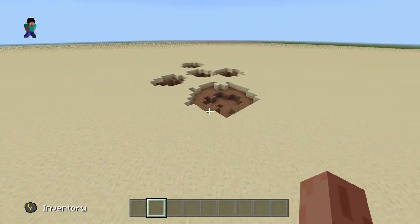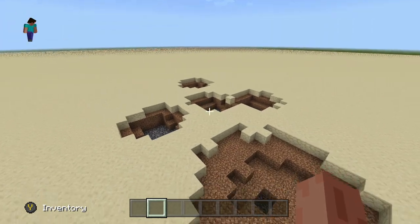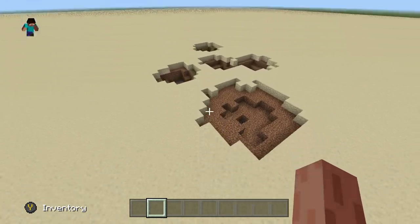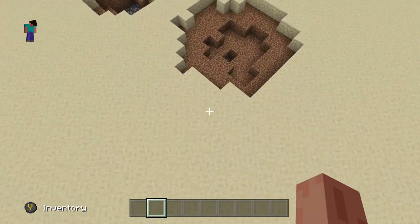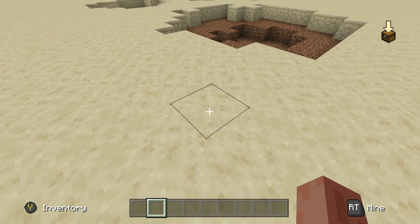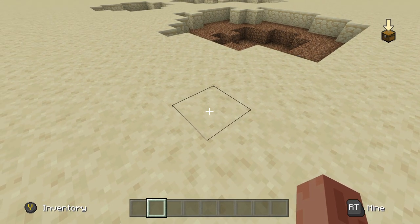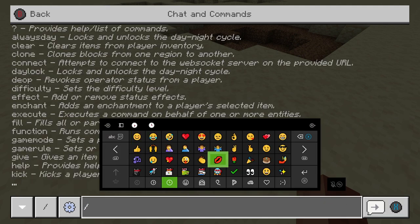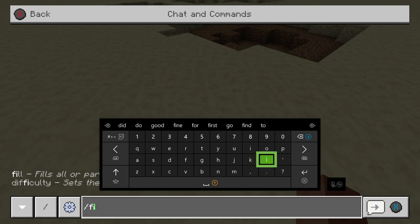My first problem here is that I've had some TNT explode and I want to fill in this top layer without spending 20 minutes doing it by hand. So let's use the fill command. What you want to do is go to one of the corners of what you want to be filled in. We want to go a little past it and start the fill. Click on the block, hit right on your D-pad and it'll pull up the prompt. Click on it and type slash fill — which is why we call it the fill command.